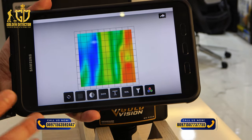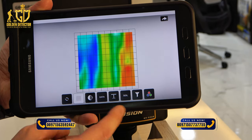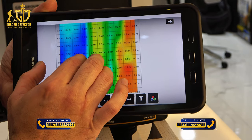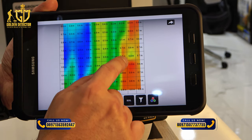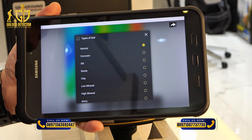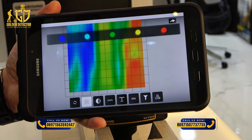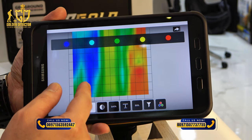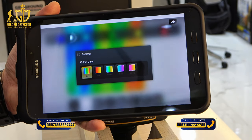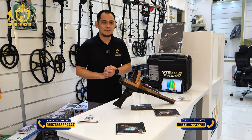Using the Geo Ground Analyzer software, you have options for wireframe, columns, data, and the depth of each target. For example, a metallic object showing 1.0 meter means it is buried at 1 meter depth. The type of soil is also important and can be selected here. You can use the filter to remove the green areas with no targets, and you can select different colors as you prefer. For more information and orders, contact us at Golden Detector Company.